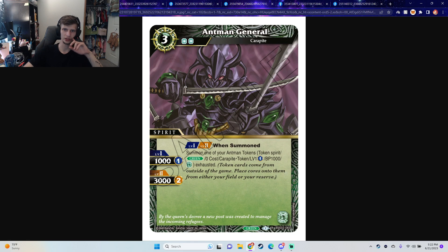Next card, we have Ant-Man General. When summoned, summon one of your Ant-Man tokens. This card's gotta be busted — it's a 3 cost that gives you an extra body, can be reduced to 1. Oh, but you summoned exhausted, I didn't read that part. But at the same time it's an extra reduction symbol. I still personally think it's good. If you were to open him turn 1, you'd have to go second — pay the three cores, place a core onto him to keep him on, and summon the token exhausted. So you'd have to go second if you wanted to open up him and get his summoned off. But I still think he's a good tempo card.